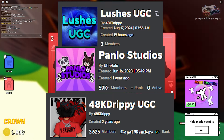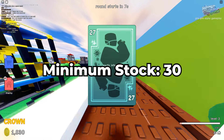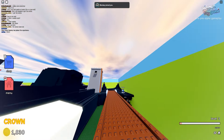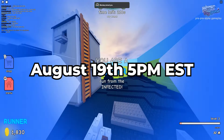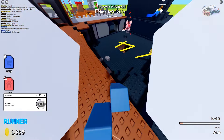and the Luscious UGC group. The minimum stock that this item will have is around 30, but it may go up depending on how many people pay for a requirement. It will release on August 19th at 5 PM EST. If you found this video helpful, make sure to subscribe and I'll see you next time. Goodbye.